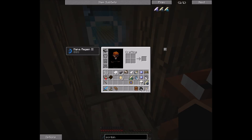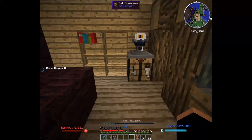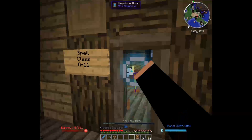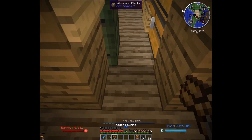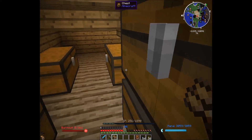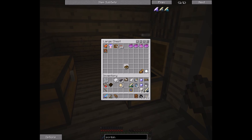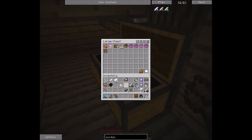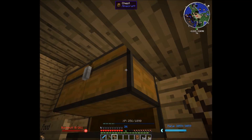Wait, do we even have a book and quill? We do not have a book and quill — I completely forgot that we need books and quills. Let me get my janitor's office in here. There's a book — one book, one feather, one ink sack.